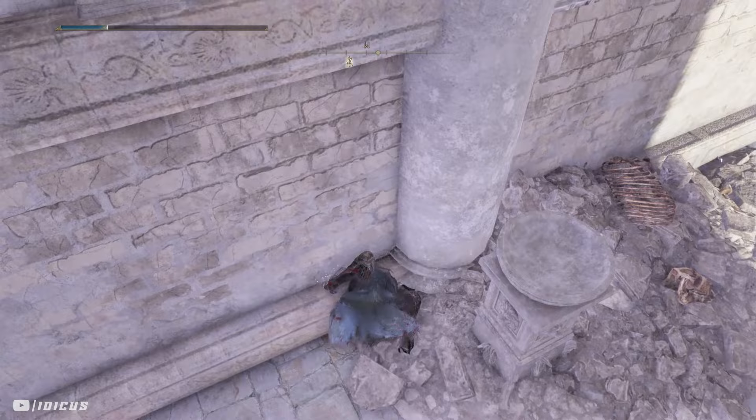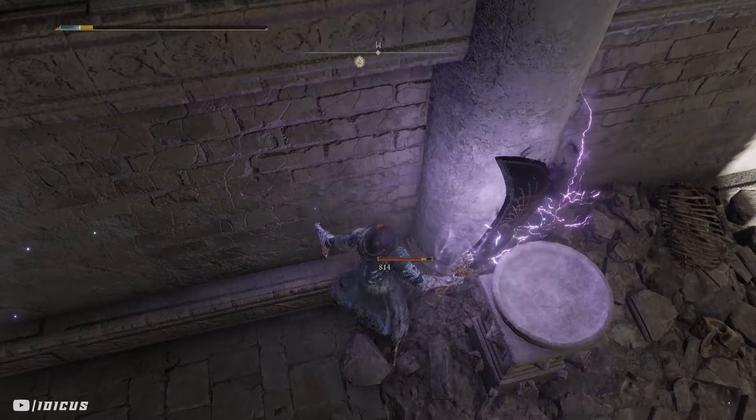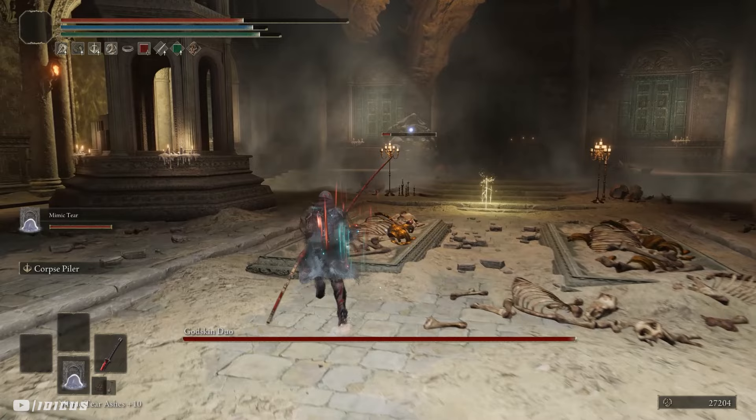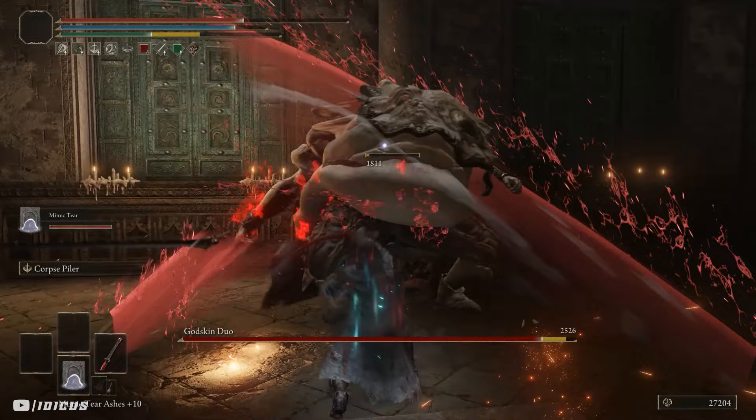We can do this until we kill him. Once he's dead, go over and do the exact same to the fat one — but this time instead of killing him, leave him low. This is because it unfortunately doesn't actually beat the encounter; it just lowers their personal health bars. When we run in, the fat Godskin will be stunned for a little bit, so we can finish him off and deal some damage to the overall encounter before the weaker one spawns back in.